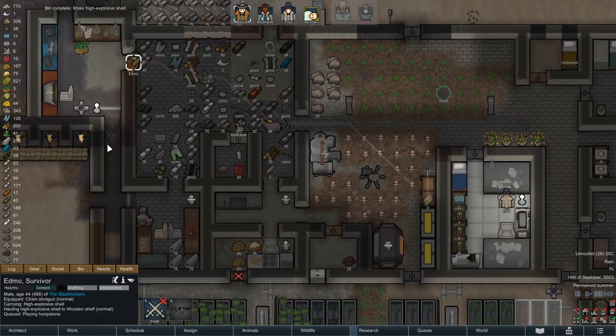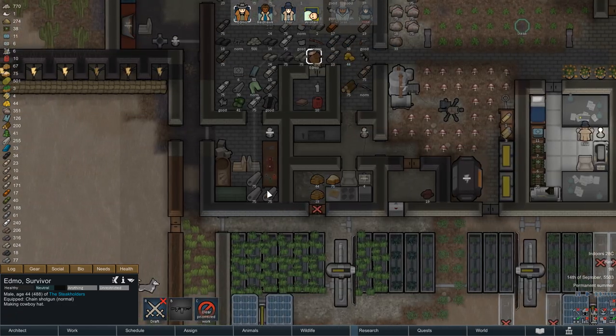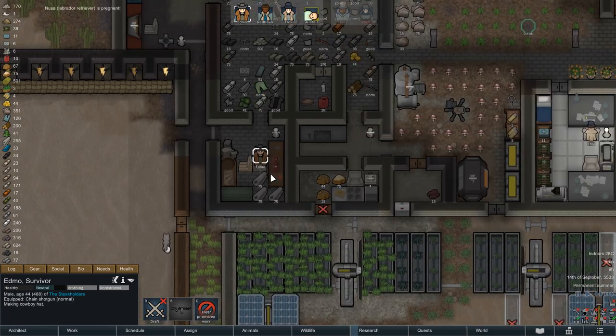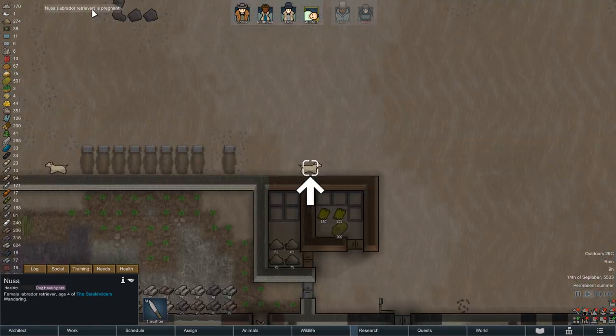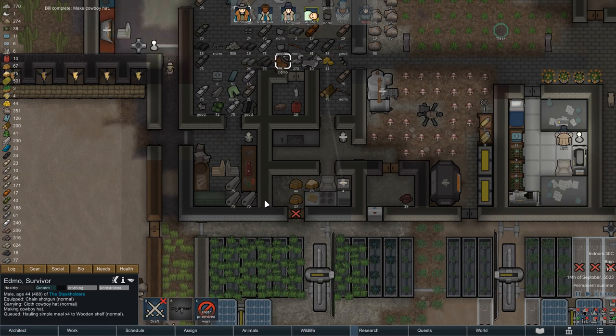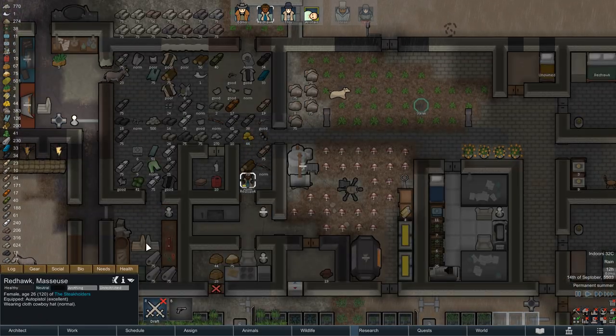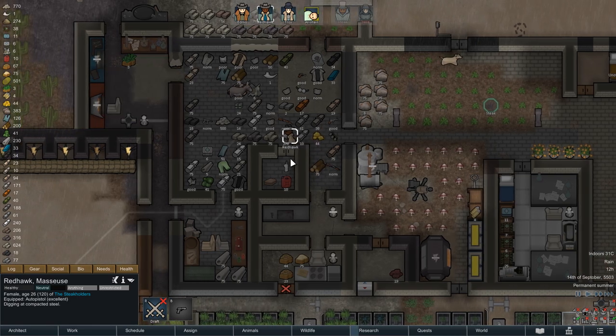On the next morning Admo adds two more mortar shells to the shelf and can then start working on a cowboy hat for Redhawk. We are also informed that Labrador Noosa is pregnant, so more puppies are on the way. The cowboy hat is quickly finished and so Redhawk now has some heat-protecting headgear, something her old tribal headdress did not really offer.